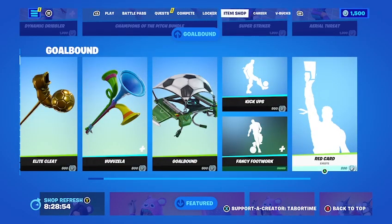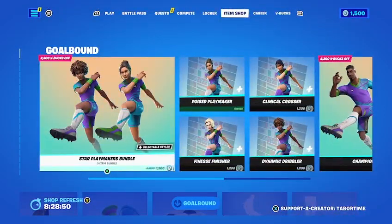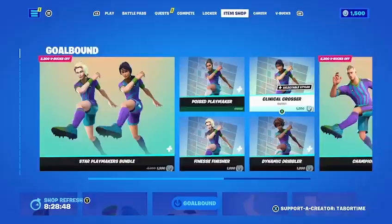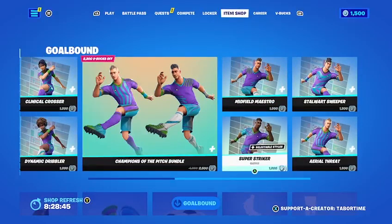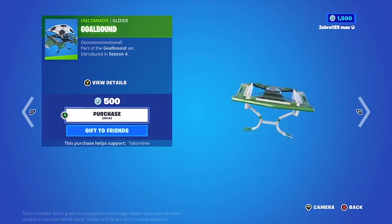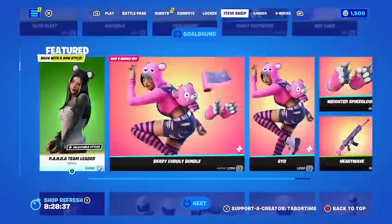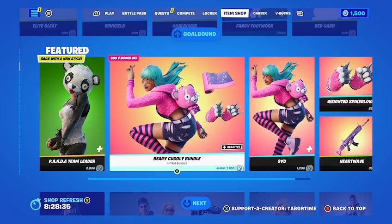If I had to buy something from the bundle, it would probably be the Clinical Crosser and the Super Striker. I'd also buy the Goal Bound glider because I think it's very cool.